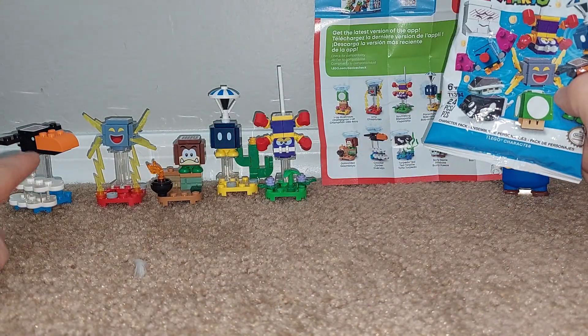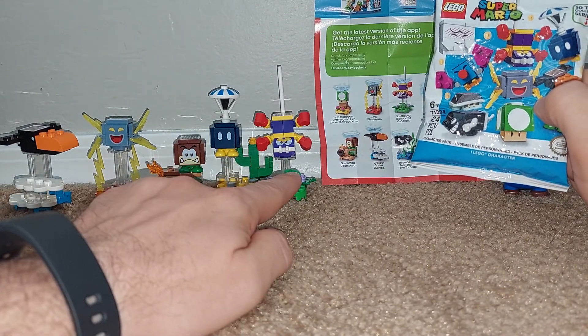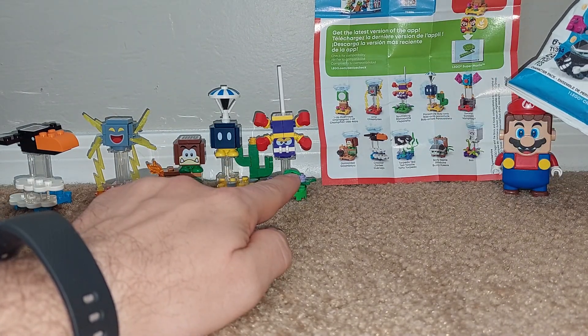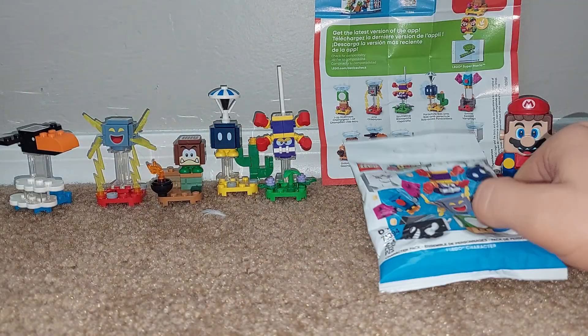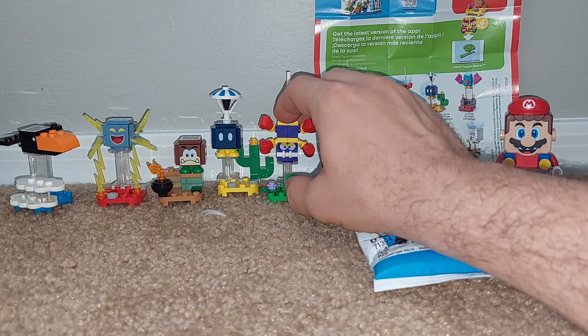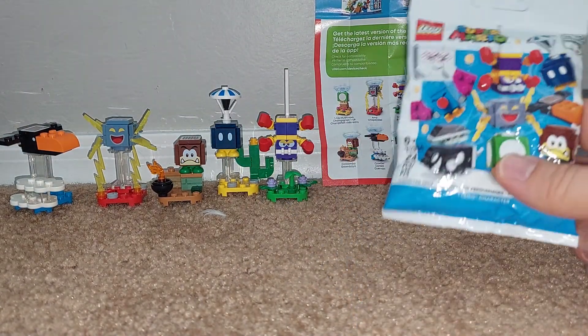So as you can see here, I've got the Krober, Amp, Gloomba, Ba-Bomb, and the Spider, which is called Scuttlebug. All of these have their own videos on how to find each one, so if you're interested in any of these, make sure to take a look at those, and subscribe for more.